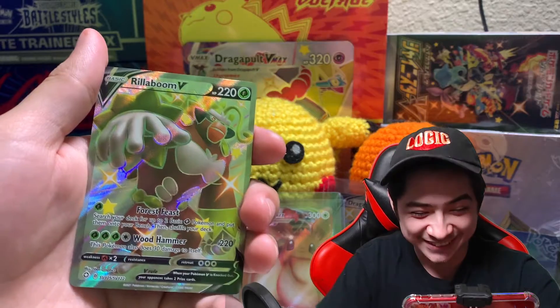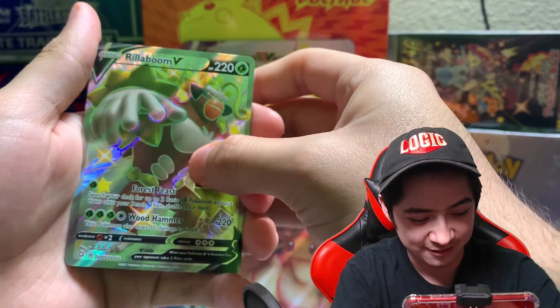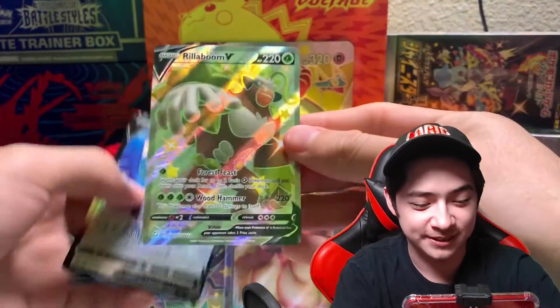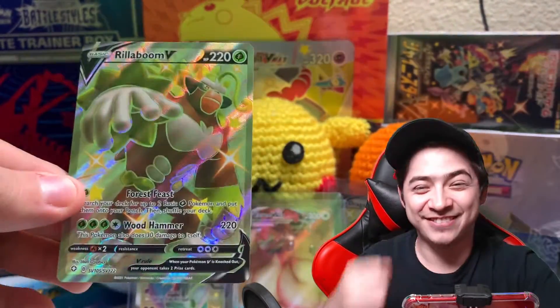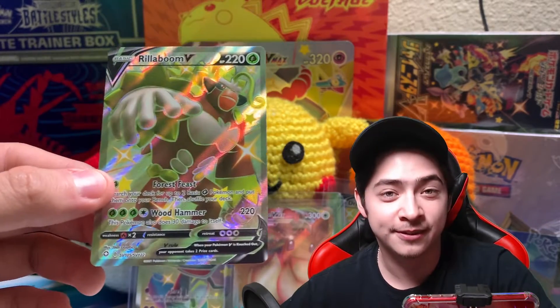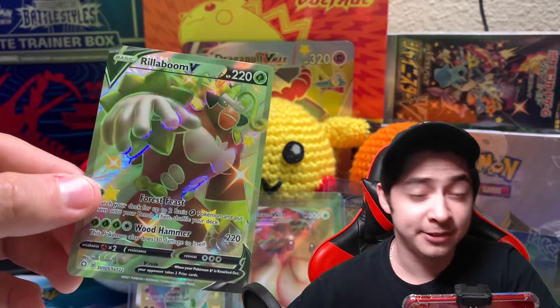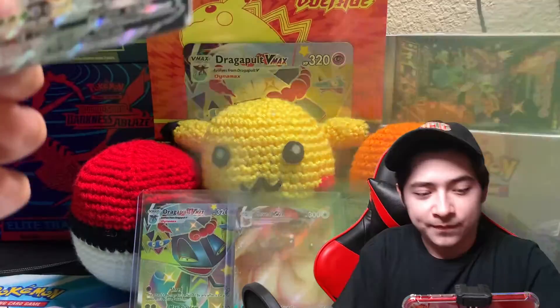A shiny — let's go! There we go, that's what I'm talking about! And our final card is Rillaboom V. Hey, let's go — another shiny V card! I really pulled the Ditto last time but now we got this awesome Rillaboom.